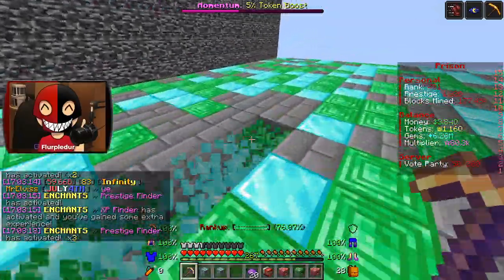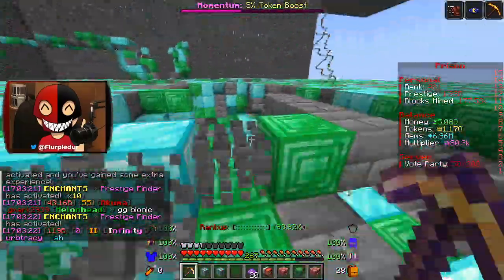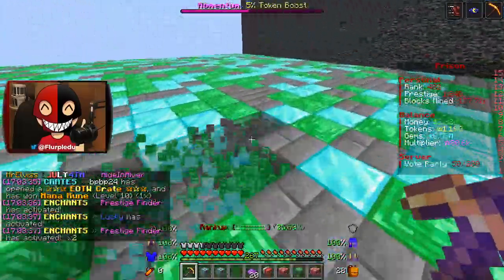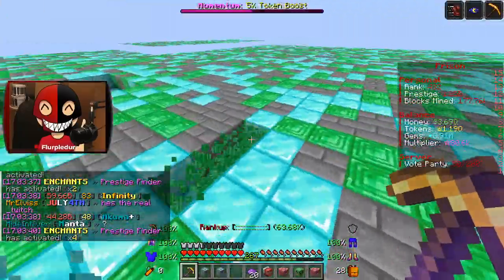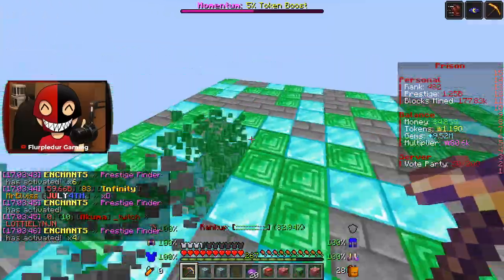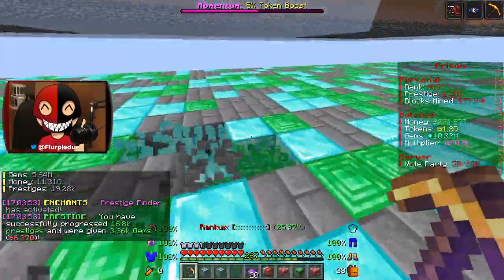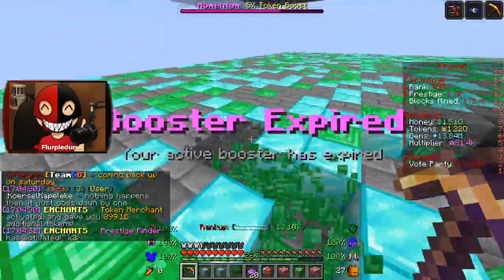Ranking up has been very, very bad for me. I think utilizing my miner more — my little player miner up there — is definitely a good thing, especially if I max out his jackhammer. That is so good for him helping me rank up. I think I need to lean into that a little bit next season, even if I don't touch any other enchant other than maybe his battery and his speed. Speed and jackhammer are the only enchants I'm going to lean into for him. And our booster has expired.